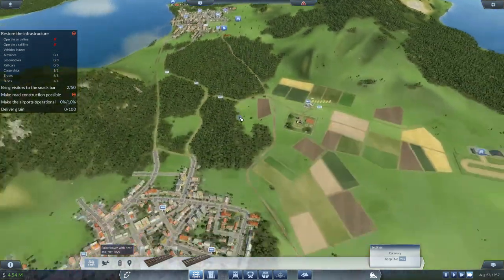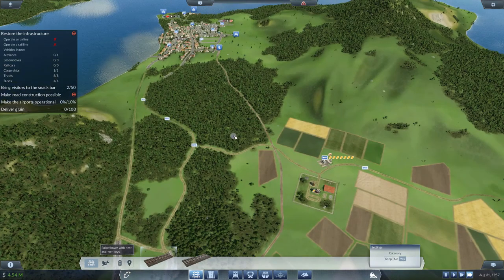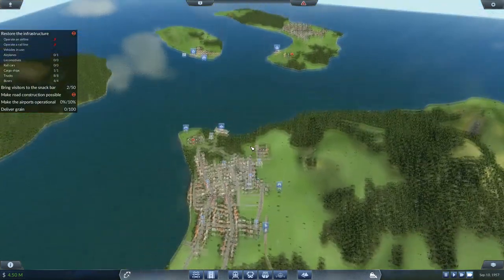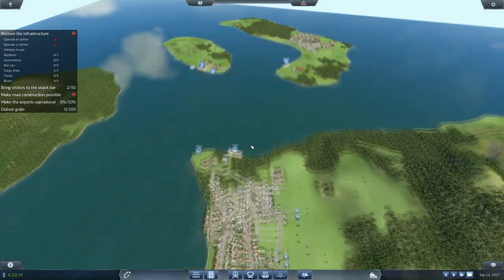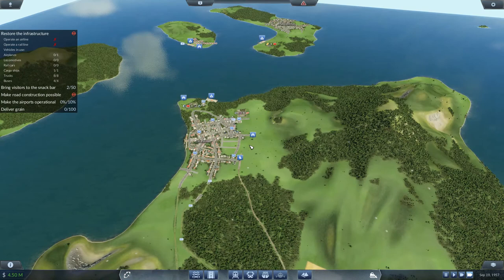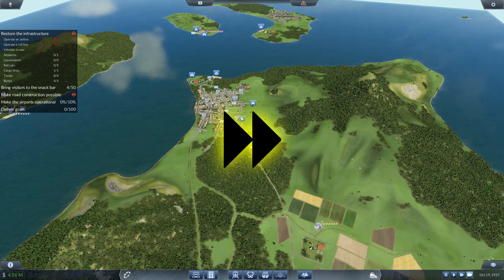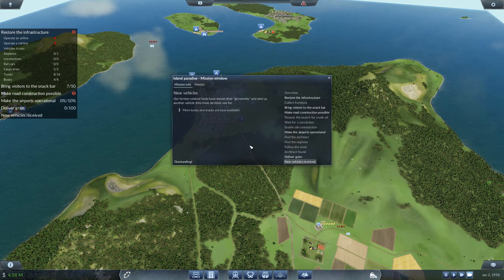Make sure the game is still on triple time. Everything's looking nice, and there's not actually much left we can do at the moment other than wait for things to unlock. As soon as things unlock we can get on to the next step. We've just got some more buses and trucks available — outstanding.